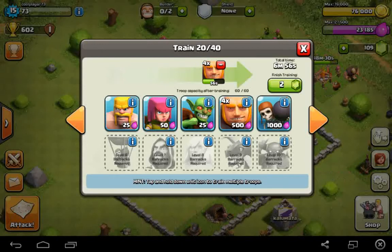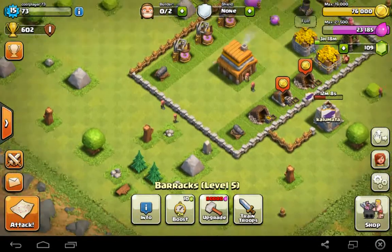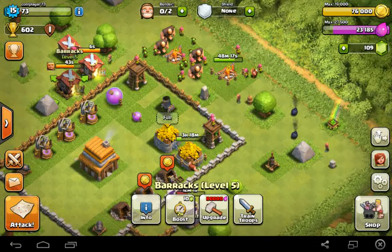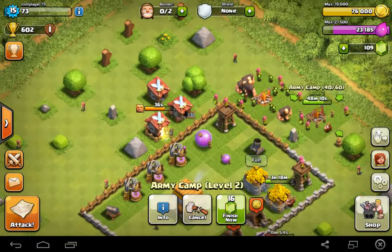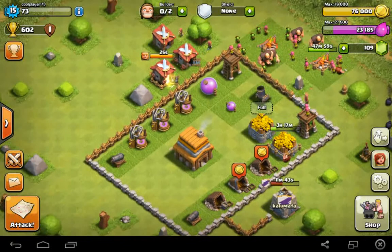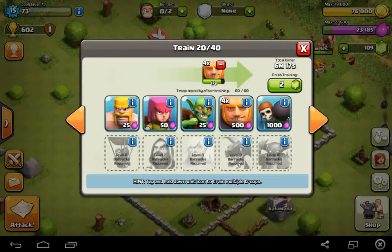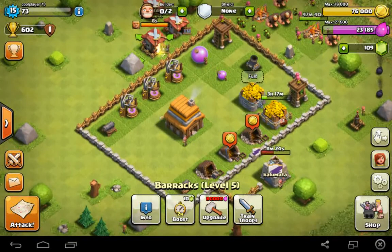It looks like I only have one archer here and then four more giant things. For this episode I'm just going to attack somebody. Also I'm upgrading my army camp from level two to level three, and hopefully I'll do that with my other army camp too so I can hold more troops. I can also get wall breakers unlocked.